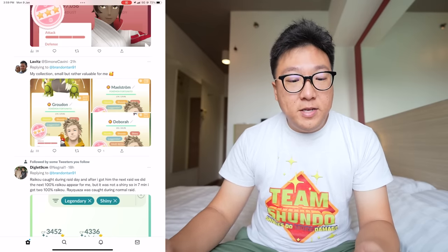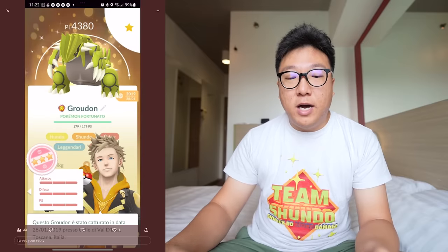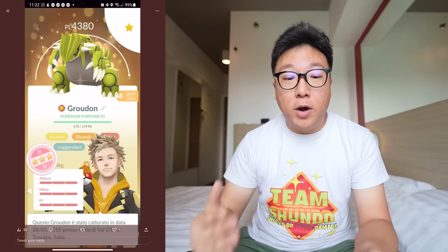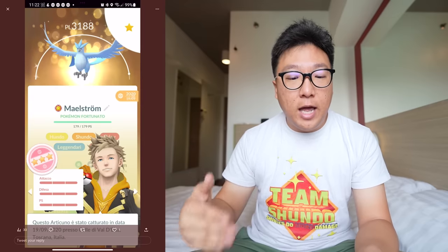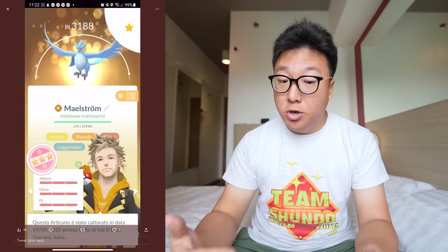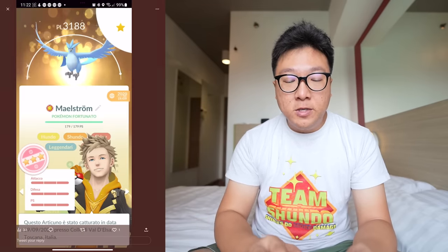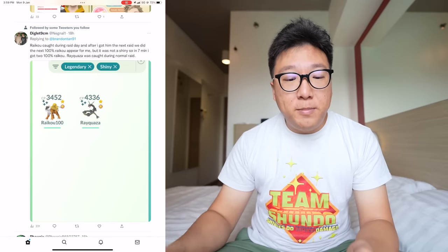We have a tweet by Lovies. He has a Shundo Groudon, which will be an amazing Primal Groudon in the future when it turns into a black shiny. And then a Shundo Articuno and also Shundo Rayquaza — very, very beautiful. The first two were traded as you can see they're Lucky. Not too sure about the Rayquaza, but still an amazing collection.